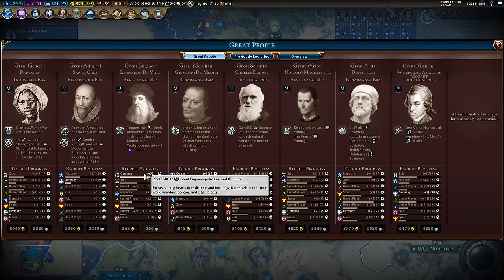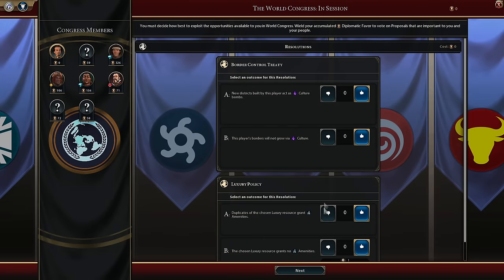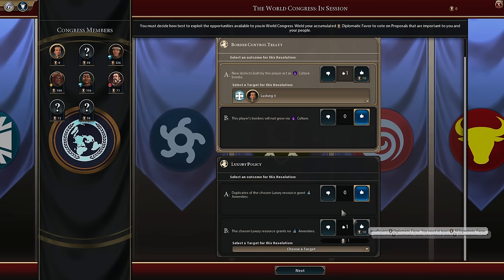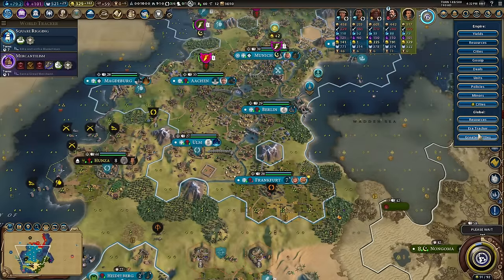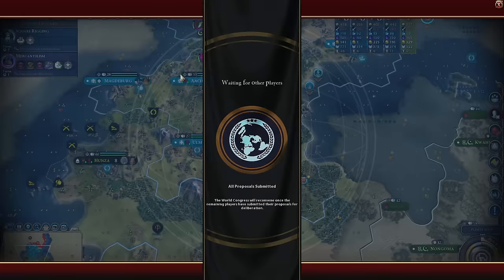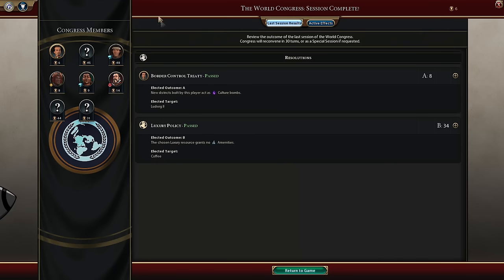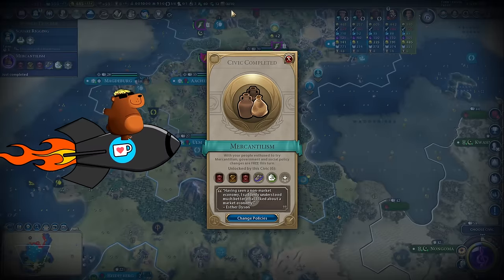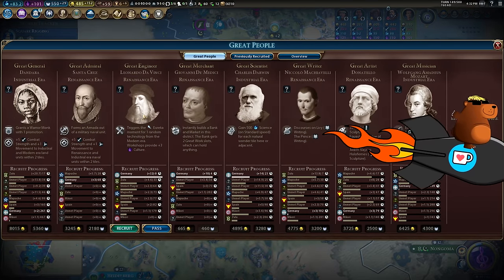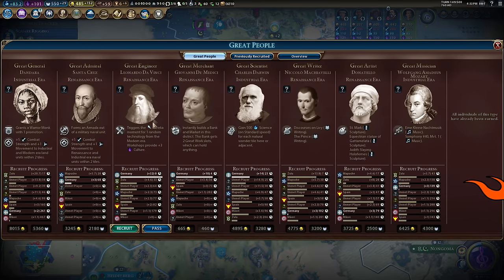Another workshop, another chunk of engineer points per turn. Leonardo da Vinci is coming up after this voting — I'd love to culture bomb. World Congress: normally the luxury policy option B is the most populous on the map, which apparently is pearls, so I'll pick pearls. Not ideal for me, but that tends to be what people go for. Oh — coffee! I actually had coffee, so I'll take that.